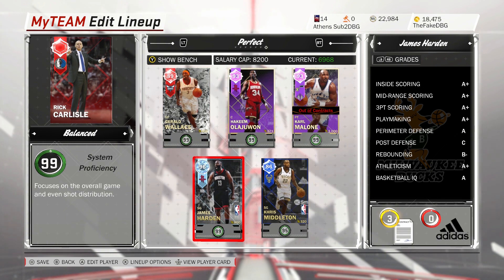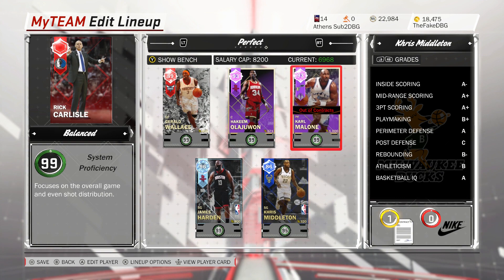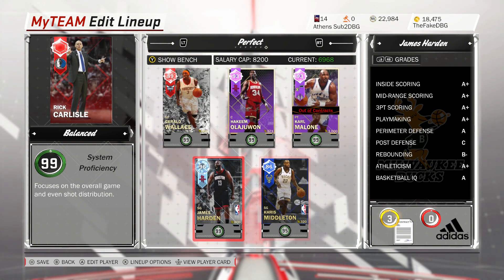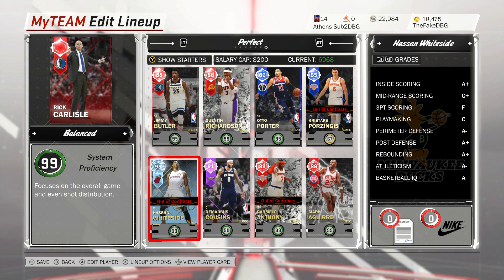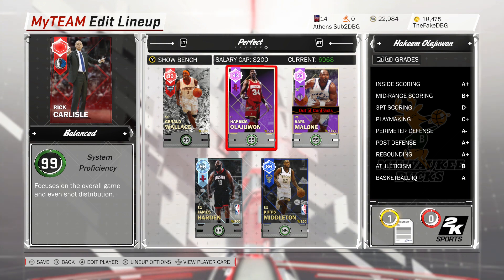So the squad is: James Harden, Chris Middleton, Gerald Wallace, Carmelo, and Hakeem. It doesn't matter exactly which individual players you use — you can substitute any of these out — but one through four have to be guys that can shoot the ball. You can get away with your center not shooting, but you need at least four players who can shoot, otherwise a zone defense will kill you. If you know how to play and have a team like this, you may not always beat god squads, but you'll definitely be in the game — especially if you're the better player.